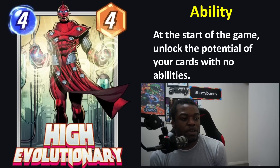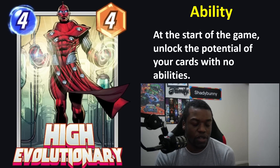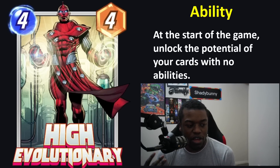High Evolutionary is a new big bad coming to Marvel Snap with the ability of, at the start of the game, you unlock the potential of your cards with no abilities. Cards with no abilities are generally cards buffed by Patriot. If you're playing High Evolutionary, Patriot will not buff those cards, so you can't double dip — you have to choose one or the other. Cards spawned from locations or given to you like rocks will not get new abilities; it's cards you deliberately play into your deck.